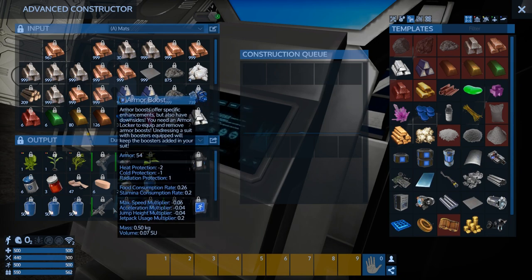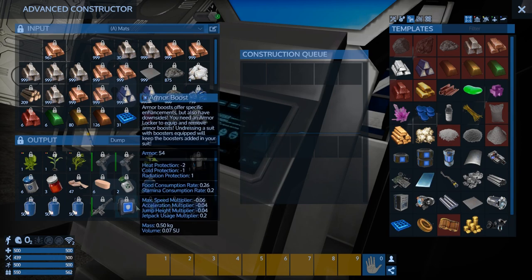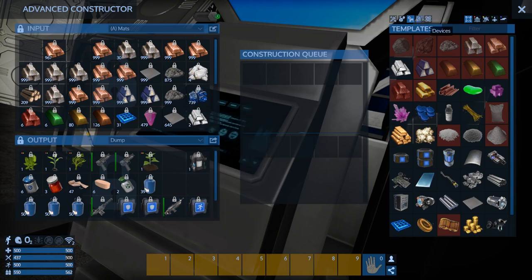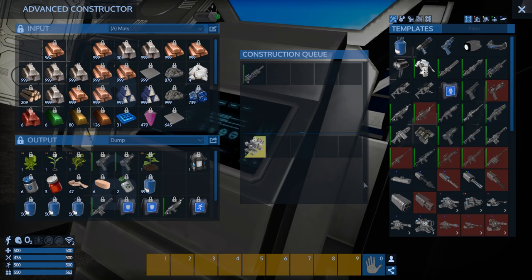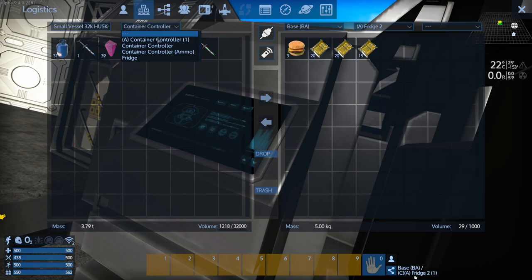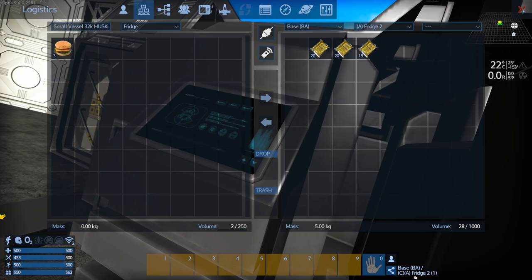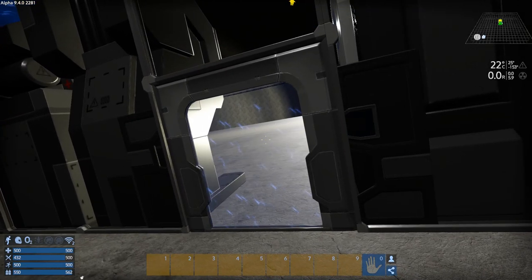We should grab a bunch of this stuff and see if we can find the trading station on the planet. I wouldn't mind getting some heavy armor, but I don't think we'd have enough from selling that stuff, so we'll hold off on trading for now. Let's just get a drill made and get out of here. Might as well eat some of those burgers so the rest don't just spoil when I leave the base — I hope it doesn't do that again because that's a seriously bad bug.